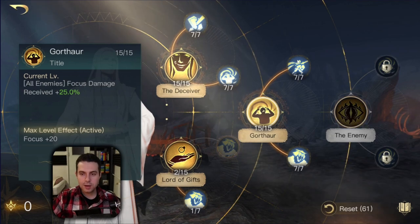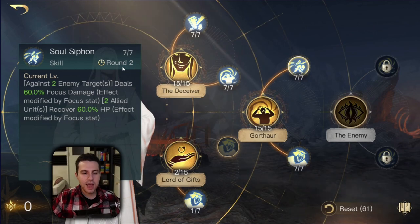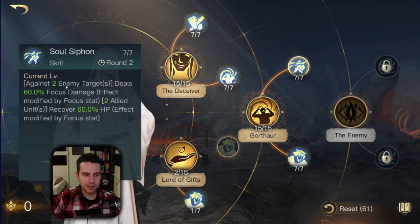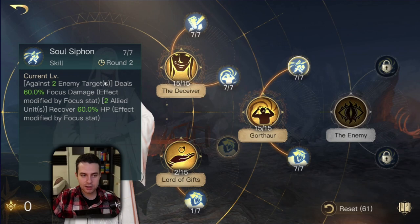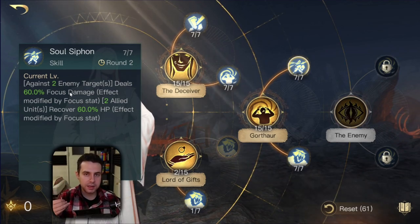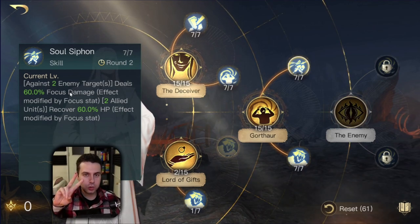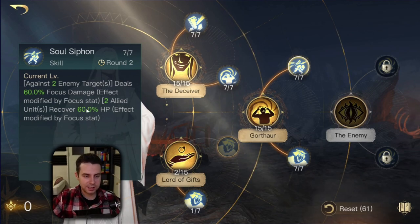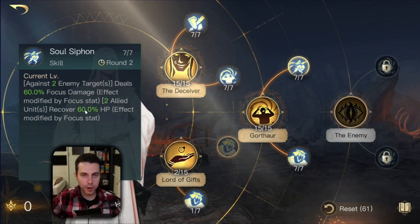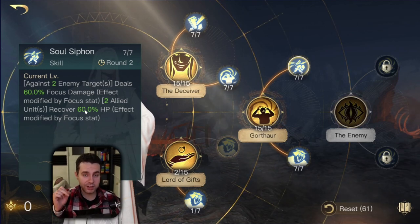We have some active skills that deal damage, like Soul Siphon. Every three rounds it's activated and deals damage against two enemy targets - that's going to be 60% focus damage which scales with focus, so it's more depending on how much focus you have. Not only that, you also heal two of your units by 60%, scaling with focus. So it's even more than 60%, meaning Sauron is also a very strong healer.